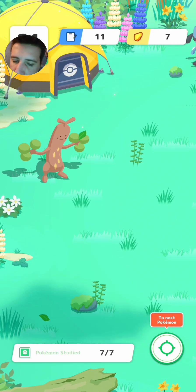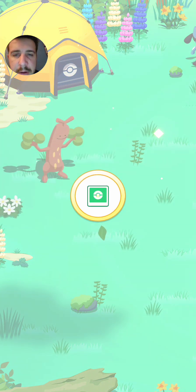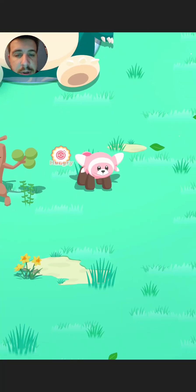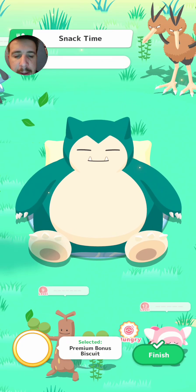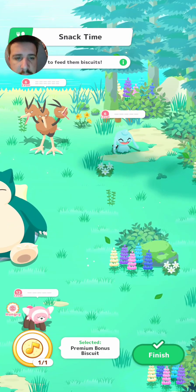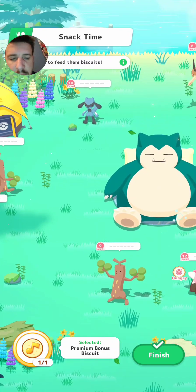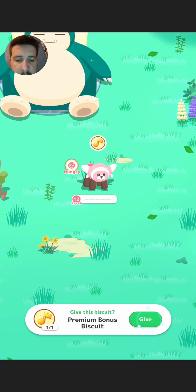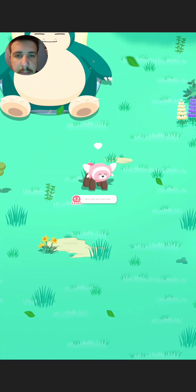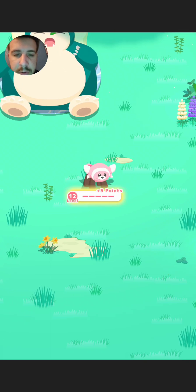I'm kind of probably gonna be interested in the Togepi or the Stufful. We'll see if any of them are hungry. The Stufful — let's go! Alright, I think we're gonna go after the Stufful then. Yep, we're gonna go for the Stufful, give it the bonus biscuit. Let's go, instant recruit!